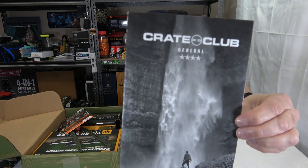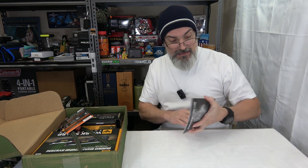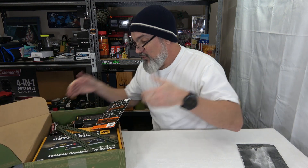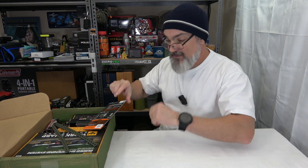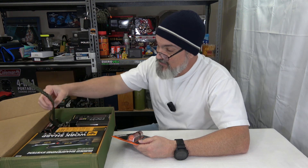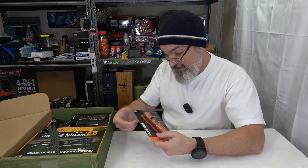Alright, this is the general from Crate Club. Here's their pamphlet — you can see on the top it says general, with a cool black and white picture of a dude staring at a waterfall. And immediately I can see we've got sharpening stuff. I was just looking for some sharpening things because I have a whetstone and another sharpening system. This is something from Work Sharp — I will definitely use that. I'm excited about this box.